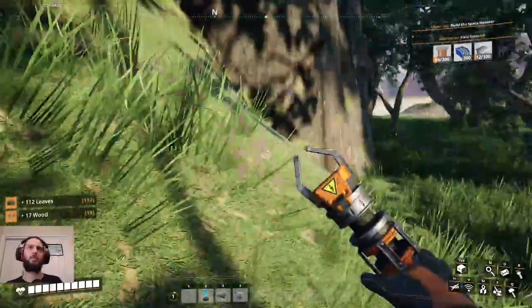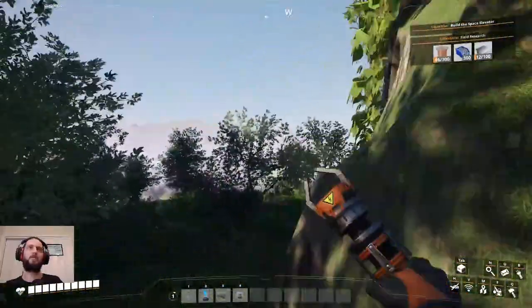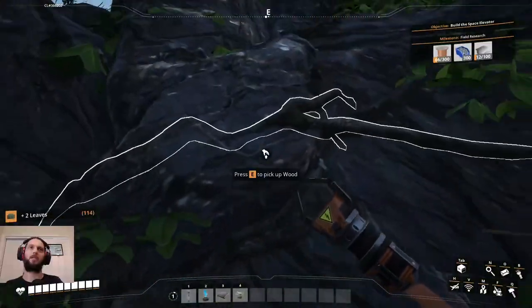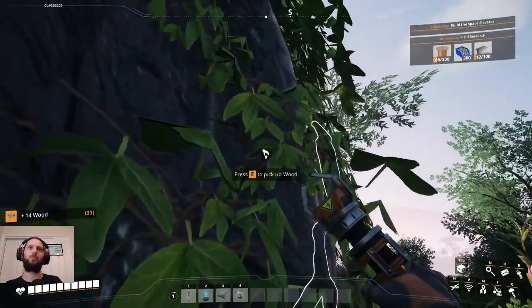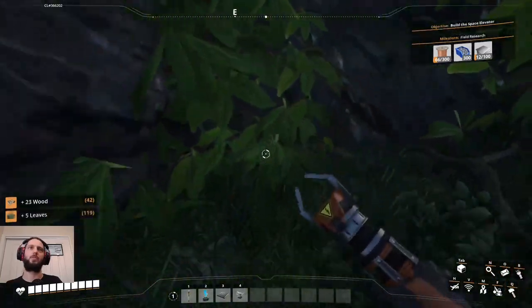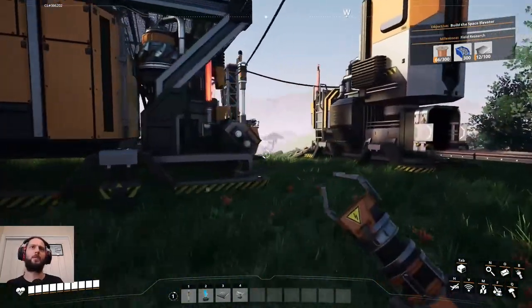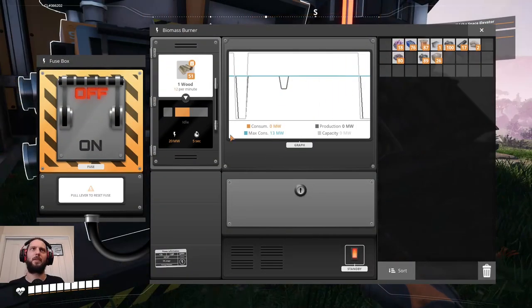Alright, wood goes into either of these, leaves goes into that. Right, let's go foraging! Things will grow back, right? Okay, let's not try and climb up that again. Oh there's just some roots available here — is just raw wood as well, that's handy. Point being that we put wood in here.